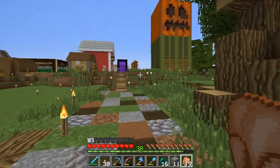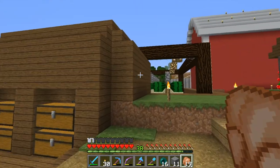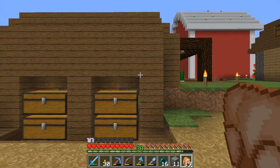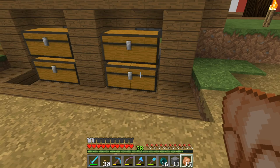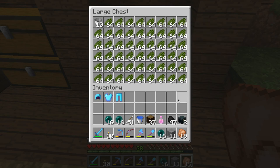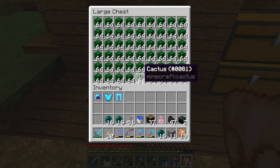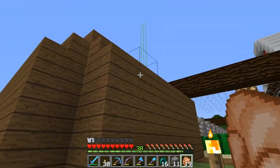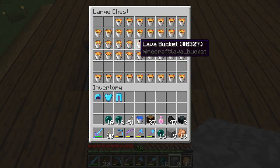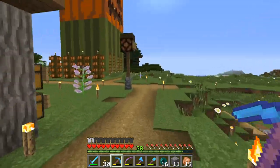Over here is a cactus farm — I believe it was Eckhard who built it, though he no longer plays on the server. One of the things I thought would be a good idea was to have it automatically smelt cactus into green cactus dye. So I've got that going now — this side is the dye and this side is the cactus. I've just got a spot at the top to put lava buckets in, so it's just smelting away. It's just one furnace, so it'll take a while, but I don't think that'll be a problem.